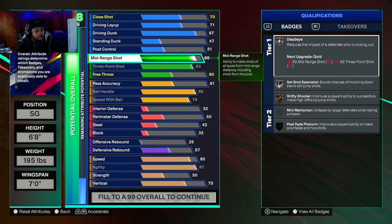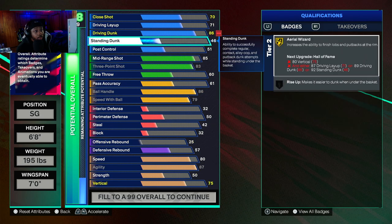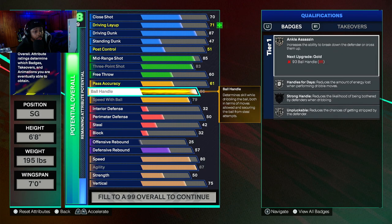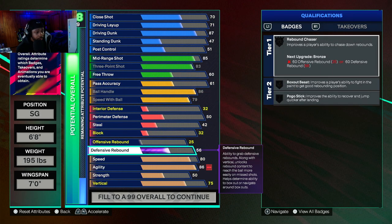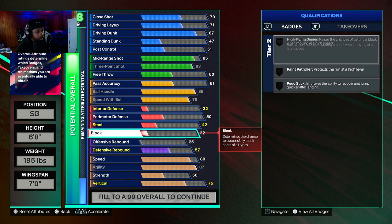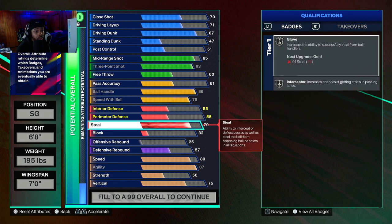We've got everything we needed except for our defense. Now if you want to tweak this around yourself, you can, but for me these stats are good. You don't really need a rebounder, but once you put something else up, something else goes up too — which is kind of crazy. We're going to go ahead, we're at 88 and we still got a lot of defense to upgrade. Looking at the gameplay and playing the game, the steals are crazy on this game — they're insane. An 80 steal might be good enough, really a 79 just to get silver gloves and silver interceptor.